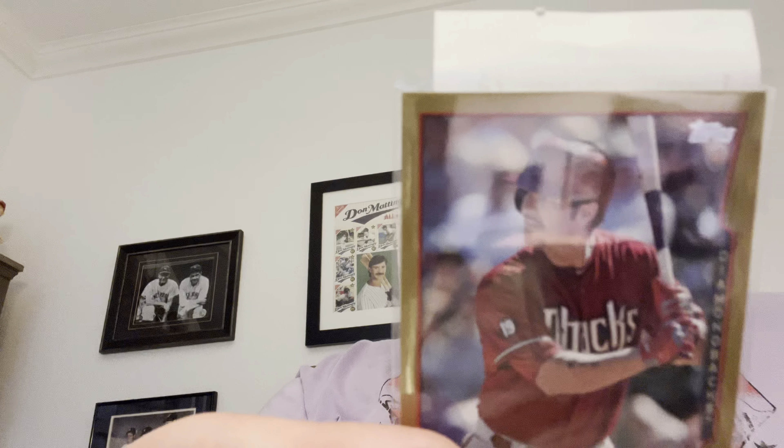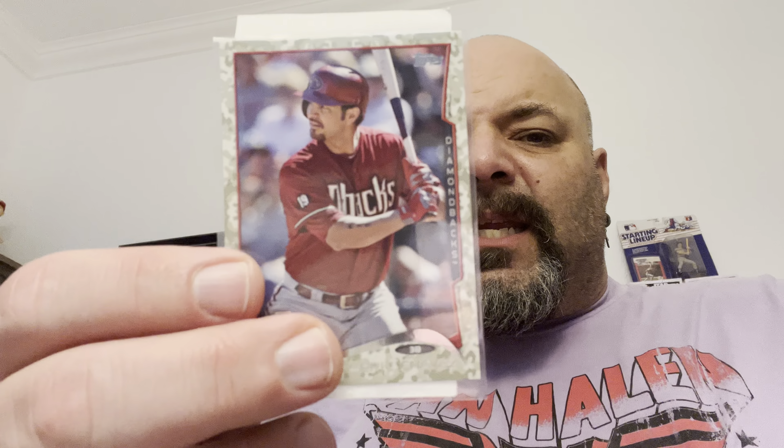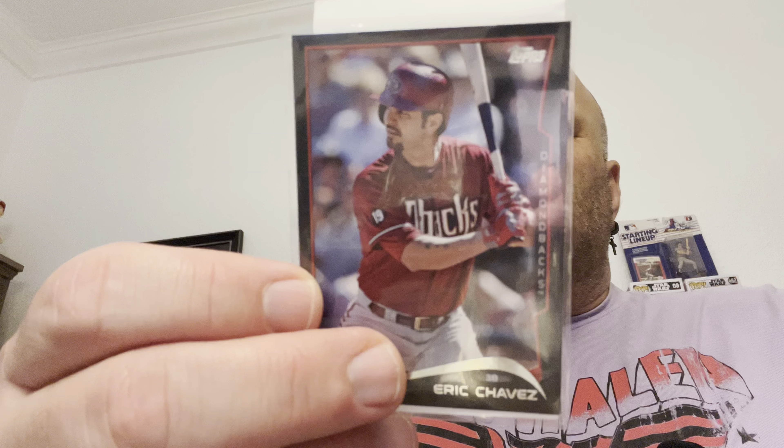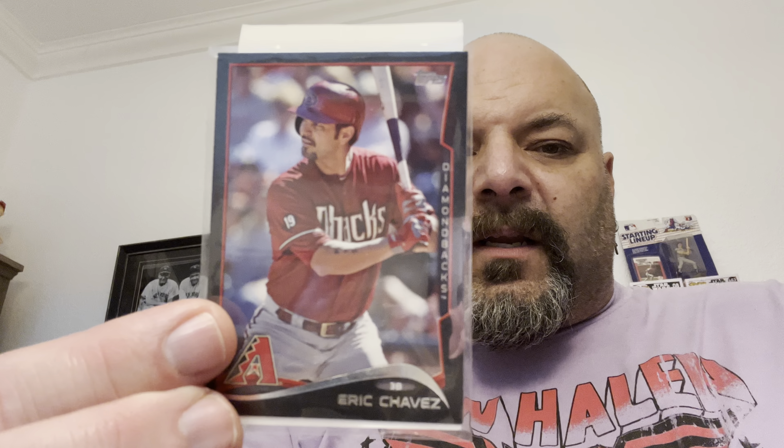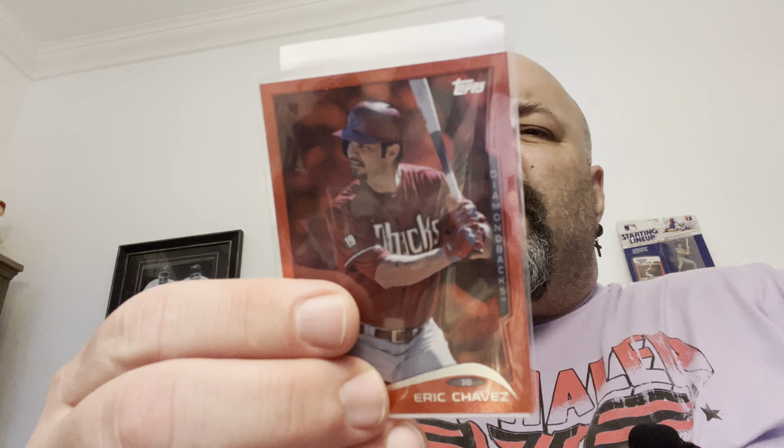Then I've got the 2014 Gold, numbered to the year — so that one is out of 2014. Topps Gold cards are numbered to the year they're made. There's the Gold, then the Walmart Blue — not numbered. The Camo version, numbered 73 out of 99. The Black border — beautiful — numbered 35 out of 63, really nice looking. I like the black borders, that'd be a fun set to build. Then the Pink, numbered 49 out of 50 — almost the eBay 1/1! And the Red Hot Foil.